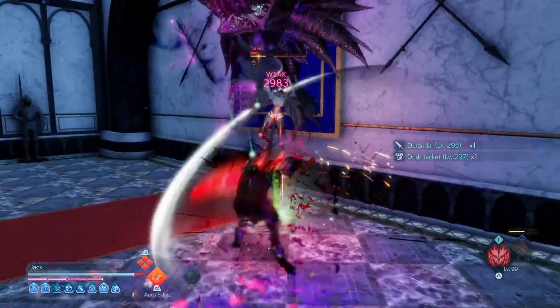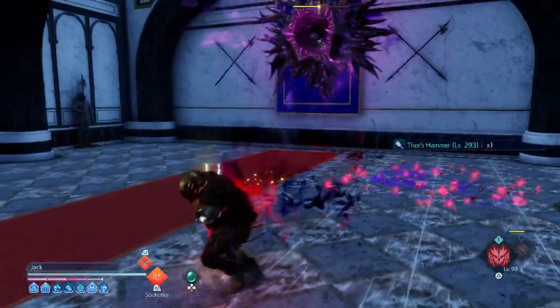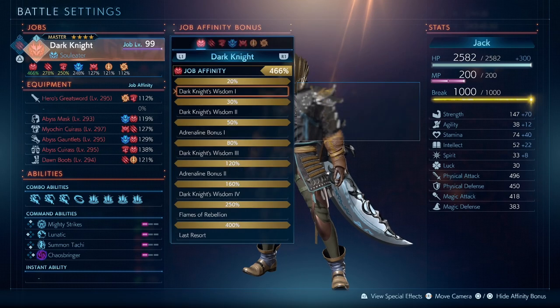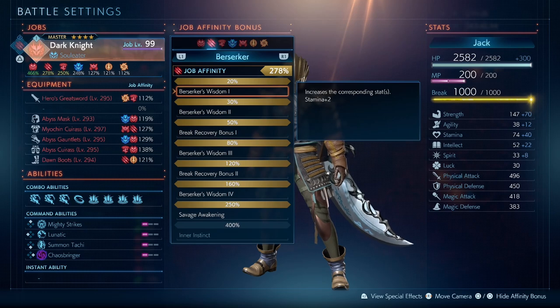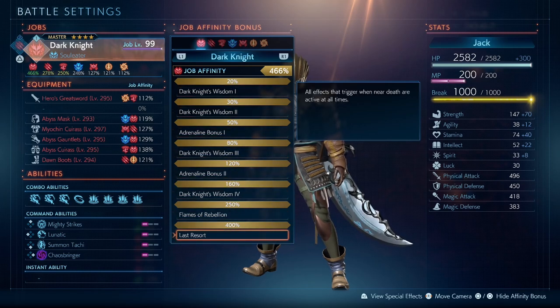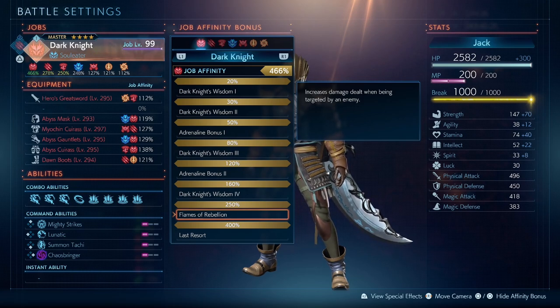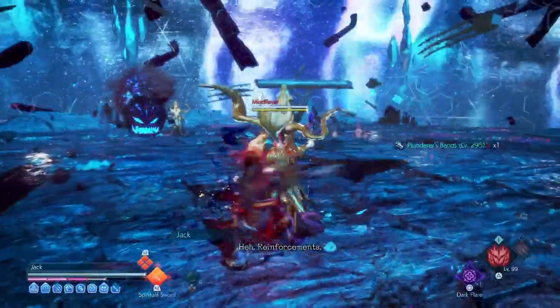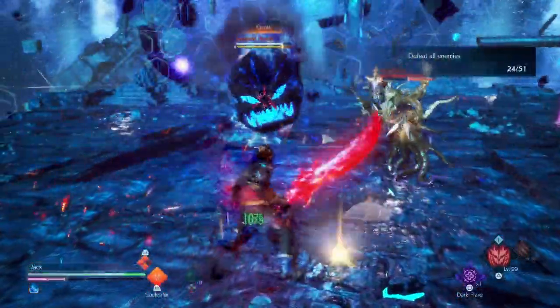Let's now have a look at all the gear and job affinities you will need for this build. For your primary job, the Dark Knight, the job affinities you will need are basically the Dark Knight and the Berserker. Anything extra you get with your artifacts will just be a bonus. Firstly, you will need Dark Knight to reach 400% so you can get access to Last Resort and Flames of Rebellion. These two abilities will have you deal more damage when enemies target you, as well as having your near-death effects be active all the time. Since the Dark Knight is focused on getting the big damage boost while near death, having those effects active all the time is a huge bonus.